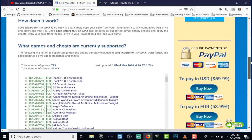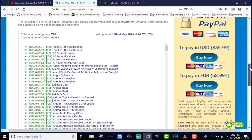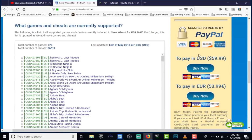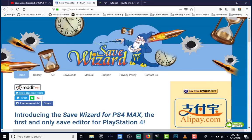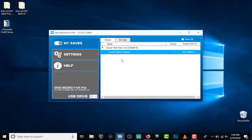You guys have to make the decision on Save Wizard. If you're really into glitching and you have $60 to spare, go ahead. I made this purchase a few months ago and I've been happy with it.